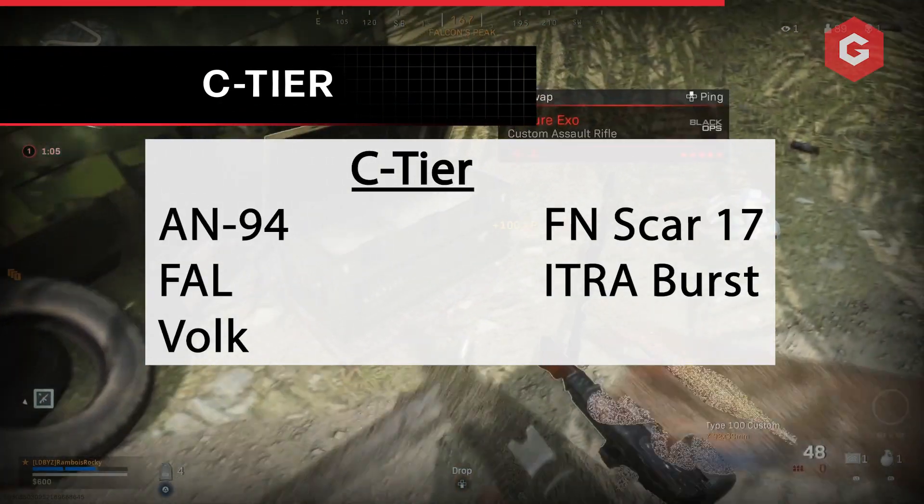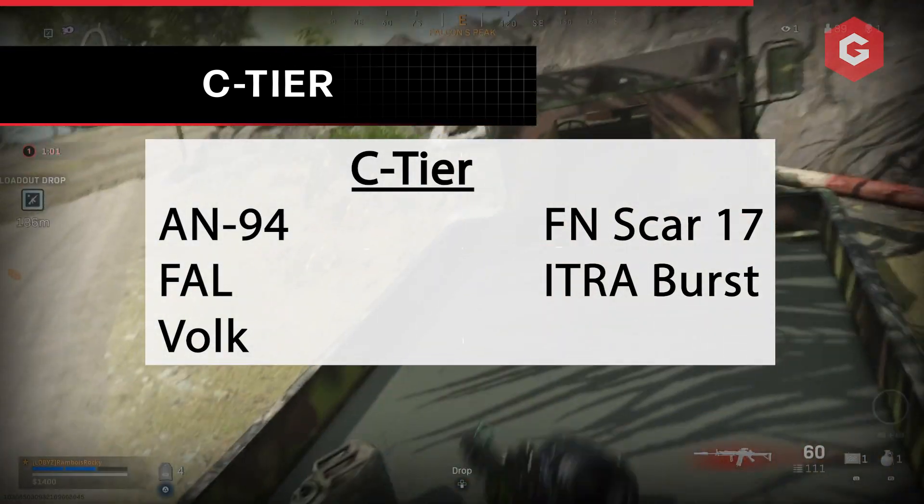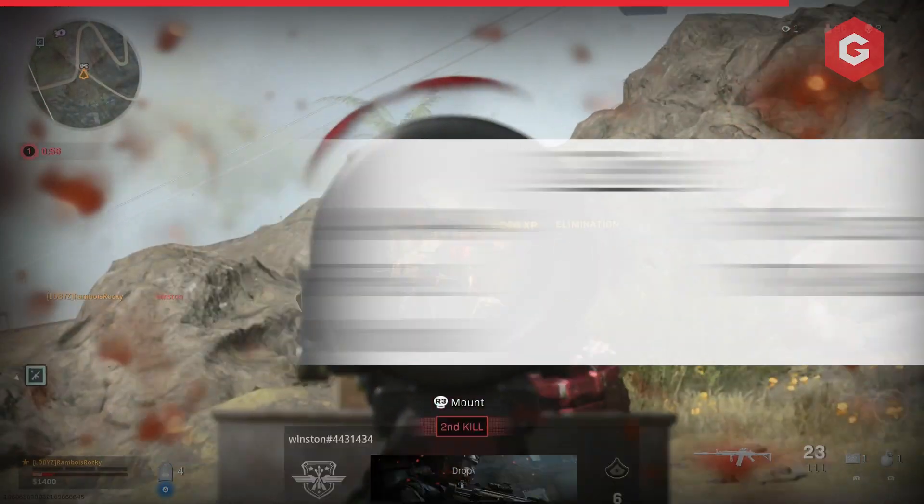These weapons never really set the meta on fire with any of their attributes, which is why they're so far down the list. There could be instances where the likes of the Fallon Scar are useful, but we recommend avoiding them for something else higher up the list.